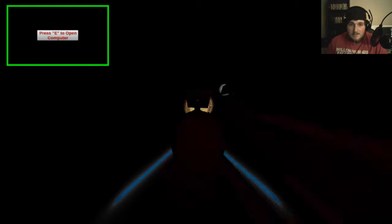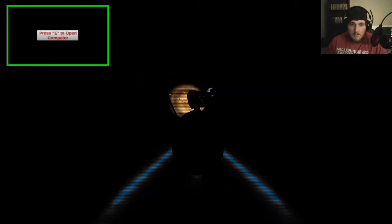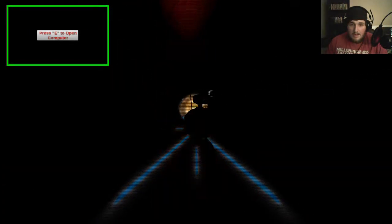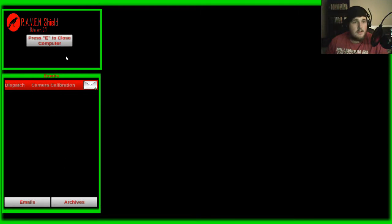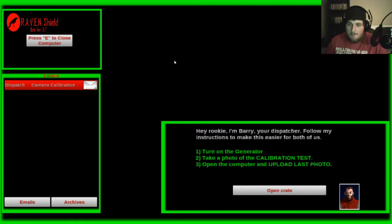Chapter 1: Return to the cabin. There's some distorting going on there. Hit E to open the computer — camera calibration. Hey rookie, I'm Barry, your dispatcher. Follow my instructions to make this easier for the both of us. Turn on the generator, take a photo of the calibration test, open the computer and upload the last photo. Barry looks like a straight shooter.